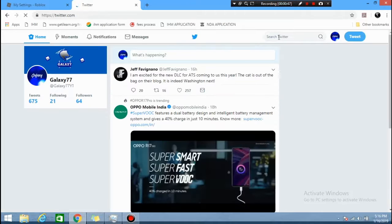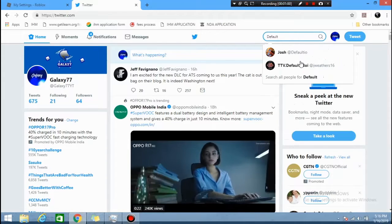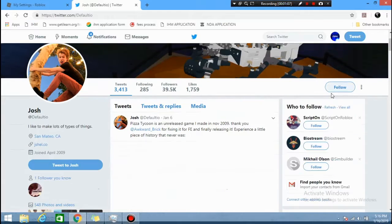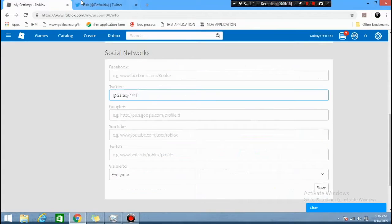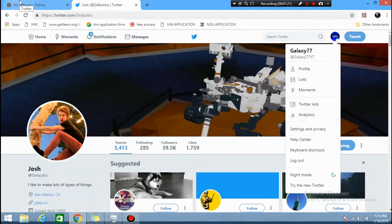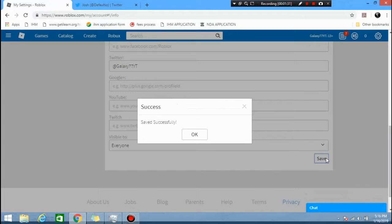I'm quickly heading over to Twitter because I forgot to do that. Go ahead and search 'default' on Twitter — you can see it says just 'default' — click on that and click Follow. Simple as that. Then you want to go back and make sure your Twitter name in your Roblox linked accounts is the same as your Twitter profile name.